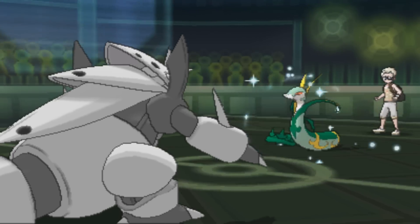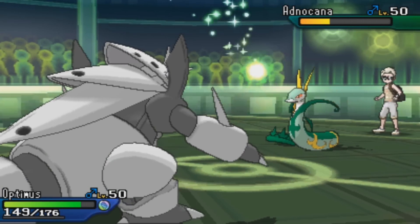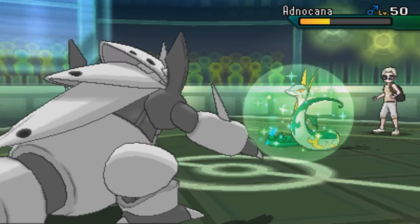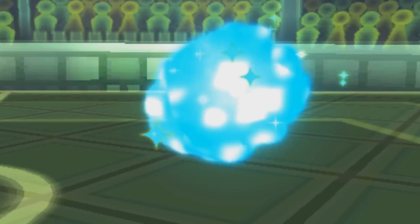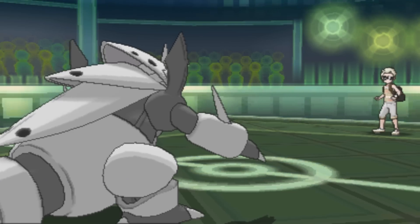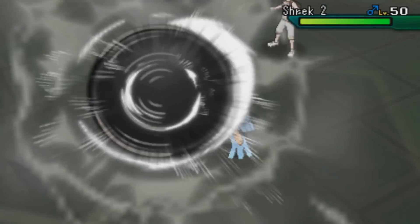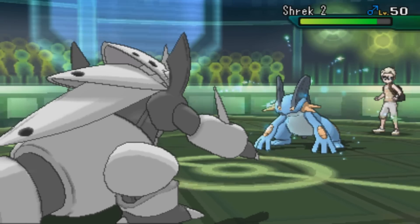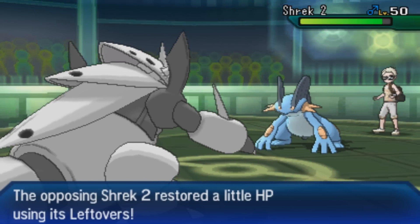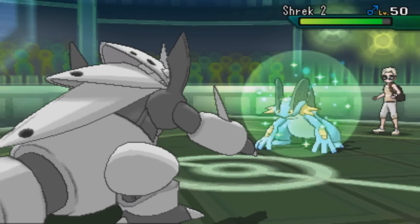I go for Heavy Slam and it does a solid chunk. After the Leftovers and Leech Seed recovery he's not taking one more, so he wants out — but he heals back up to almost half, which is annoying. Another Heavy Slam as he switches back into Swampert. I'm Leech Seeded and Heavy Slam won't do much to Swampert, so I don't want to take an Earthquake just to get a Toxic off. I need to get my big metal ass out of there.